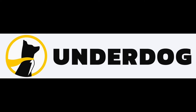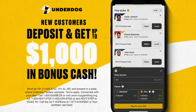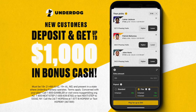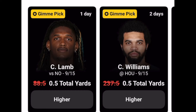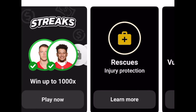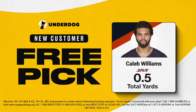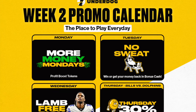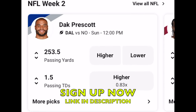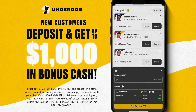This video is sponsored by Underdog. Underdog is hosting an insane special right now where new depositors can get up to $1,000 in bonus cash. All you have to do is sign up for Underdog by clicking the link in the description or typing in code 'grinding' when you deposit. You can take advantage of special picks like if Caleb Williams throws for one yard this weekend, you can win big. Between that and special offers every single week, click the link in the description and use code 'grinding' when you deposit to get up to $1,000 in bonus cash.